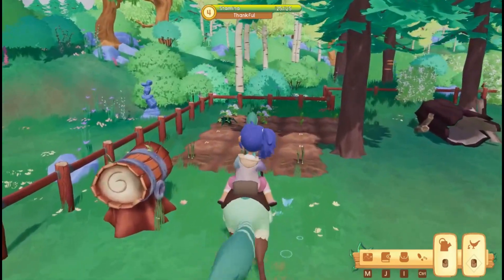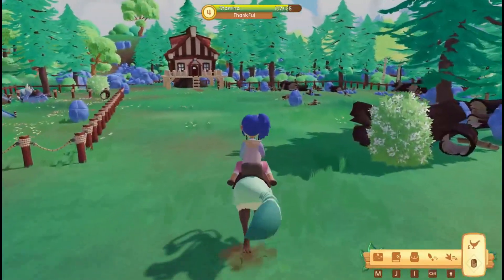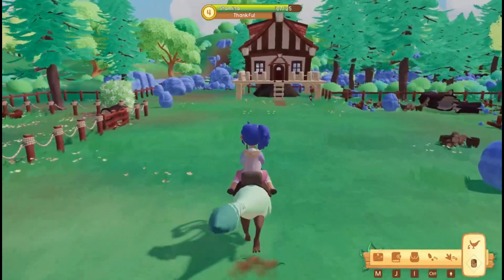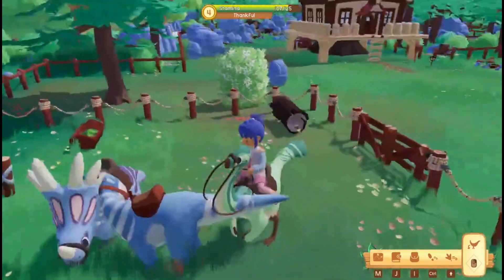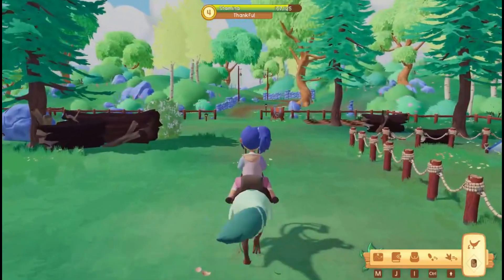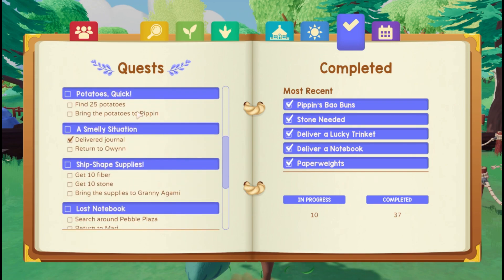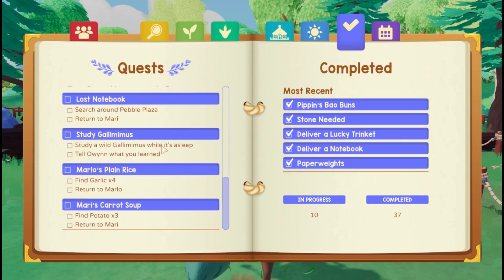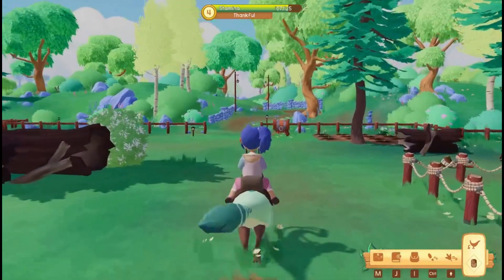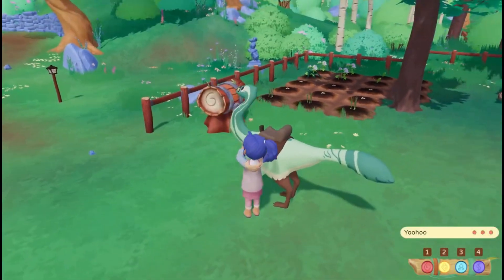Let's spray the garden and get it all done - there we go, very cool. Everybody seems to be very happy. Let's check our journal and see what we need: 10 potatoes, 15 onions and 20 carrots for Gummy; 25 potatoes for Pippin - we could probably do that; 10 fiber and 10 stone. Let's get our whistle out.